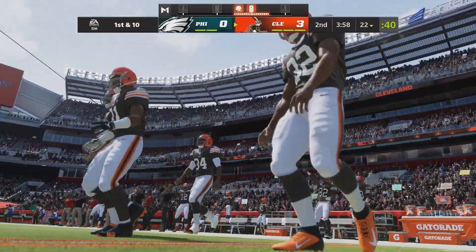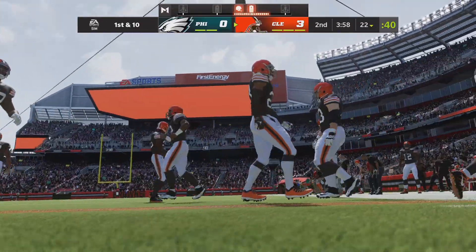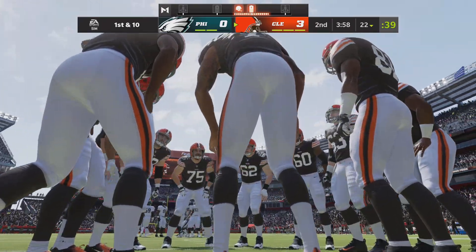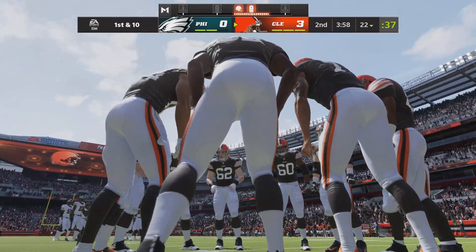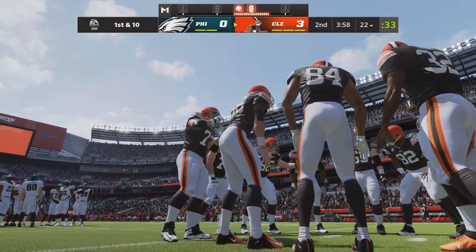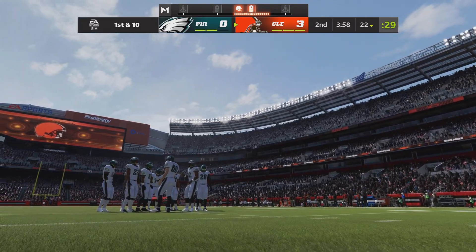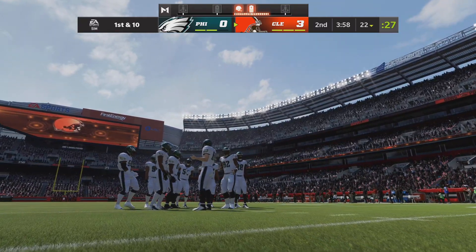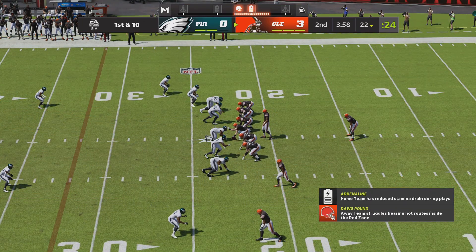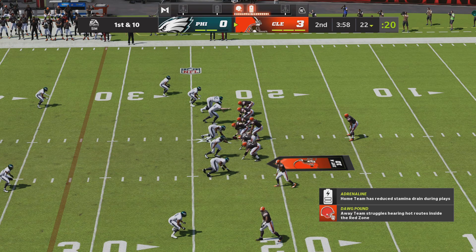Second drive coming up here for Cleveland — fortunate to get points on the board last time, having to hit a really long field goal to do so. The kickers in today's game are so good and so skilled, hitting from distances that we almost start to take them for granted. That's a long field goal they got three points out of — they've got to feel good about that. Now we'll see if that offense can put six on the board.